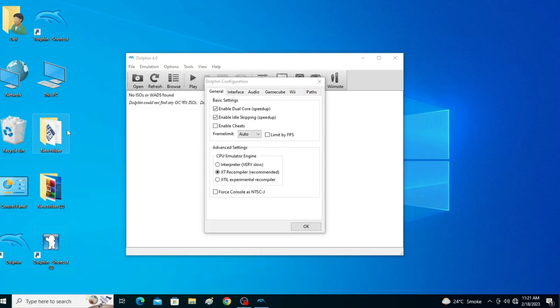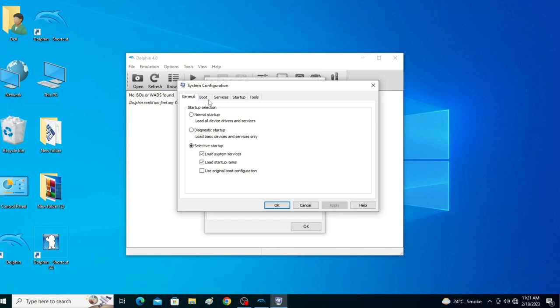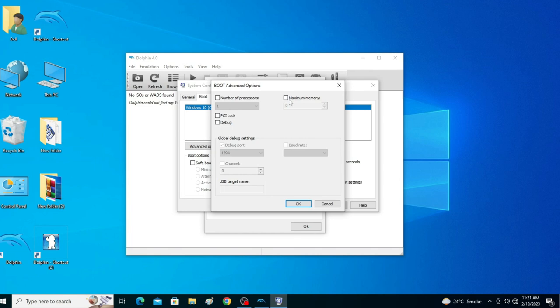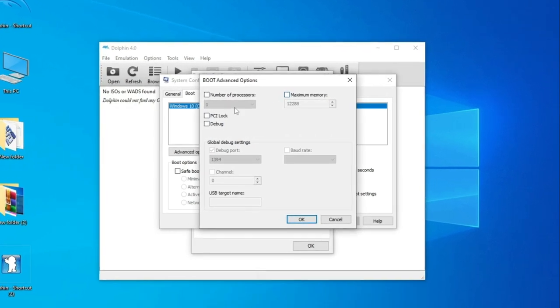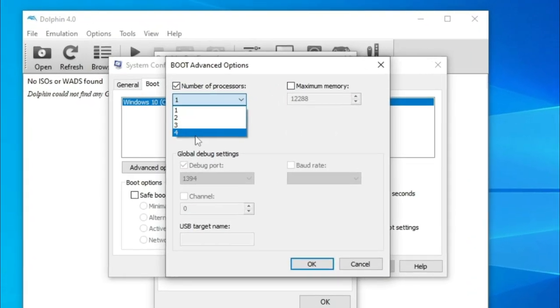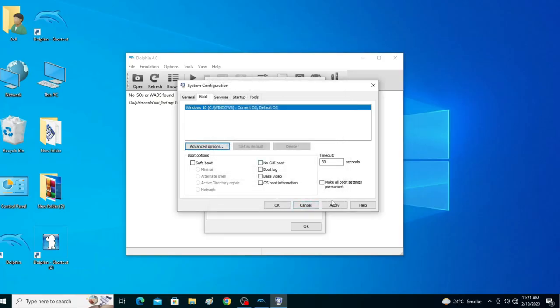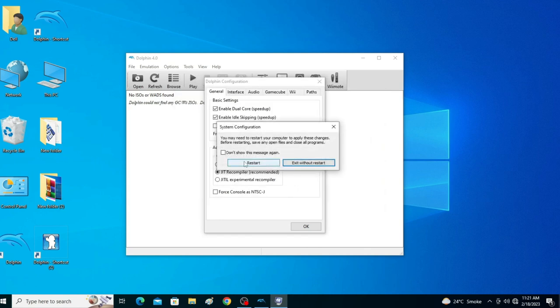Go to System Configuration, then Boot Options and Advanced Options. Check the Number of Processors option. My PC is 4-core, so I select the highest number (4). Then click OK, Apply, and OK, then restart your PC.